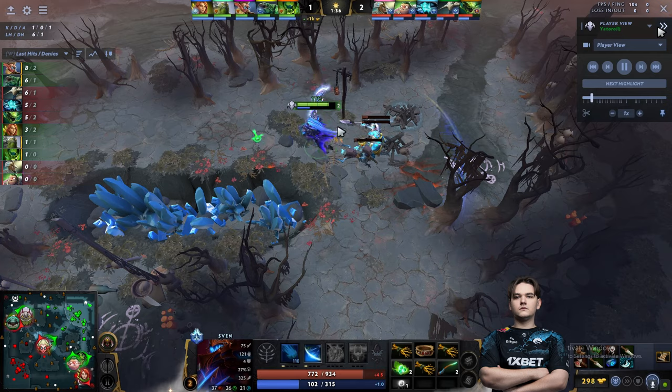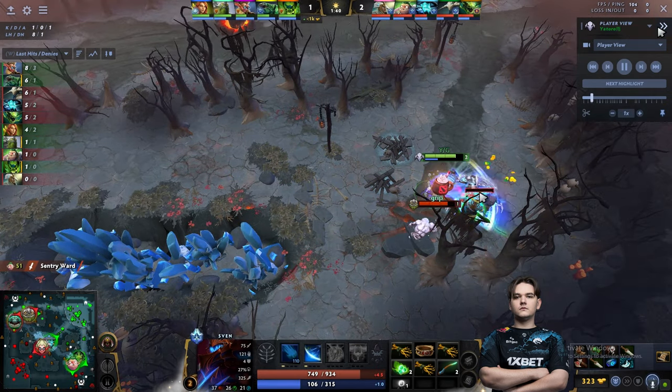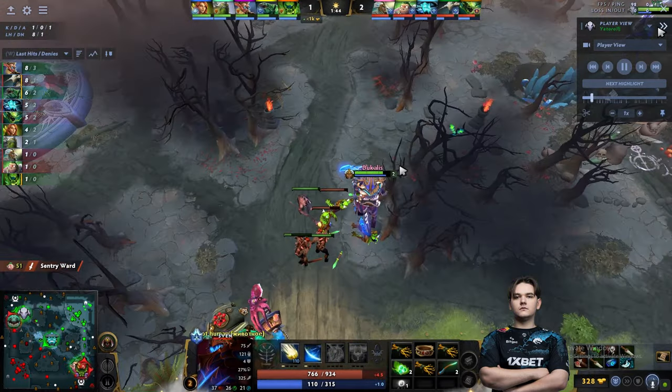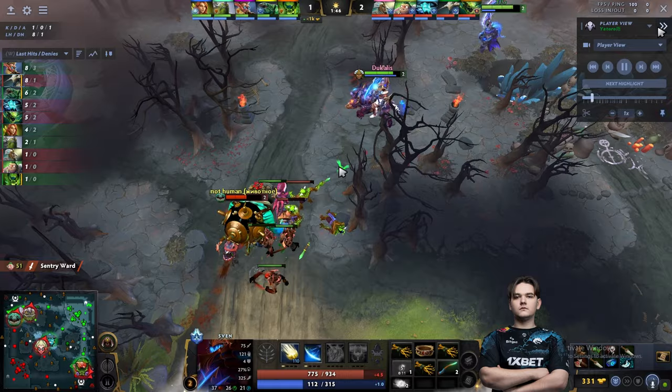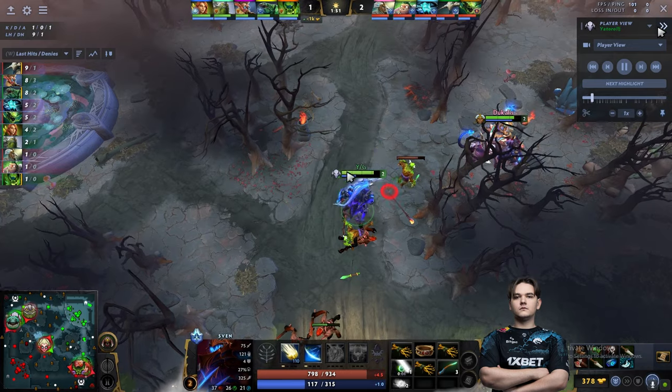He gets disarmed here and then Tiny comes with the high ground and gets the last hit on the big creep. The rest of the creeps are worth about 9 or 11 gold. Chen did an amazing aggro pull so that Yatharo could last hit the creep with the Gird Clip.